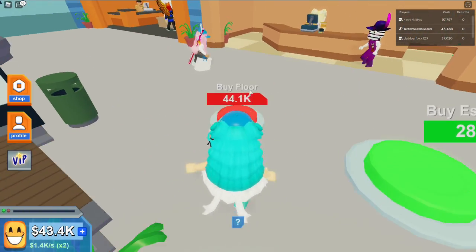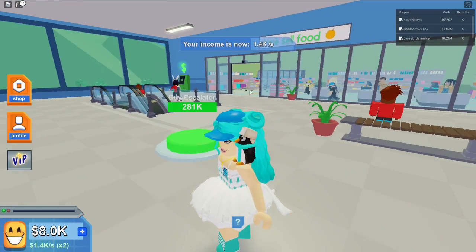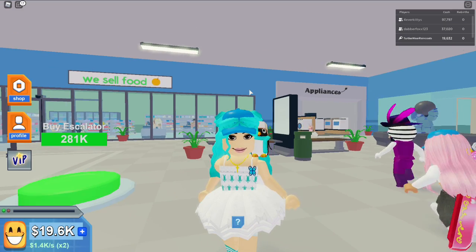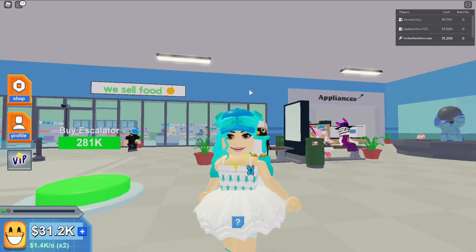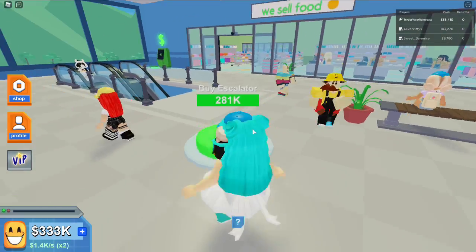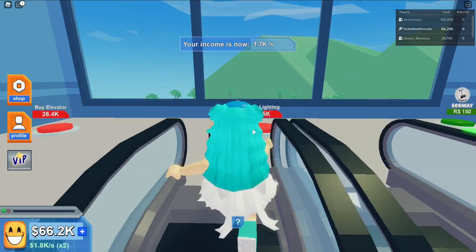My third floor is done! Well, I still need to buy the floor itself. Got that — but now I need 281,000 for the escalator to floor four. This is gonna take a while. Now I have enough to buy the escalator — let's go to the fourth floor!